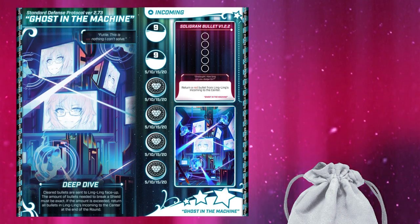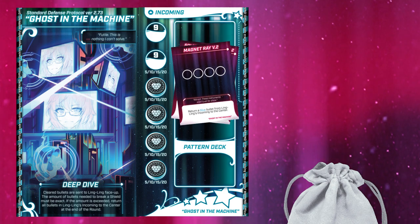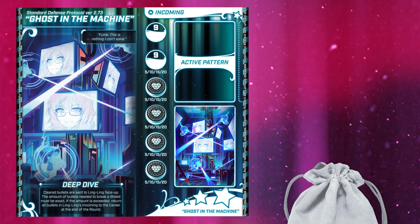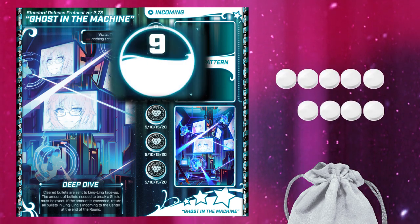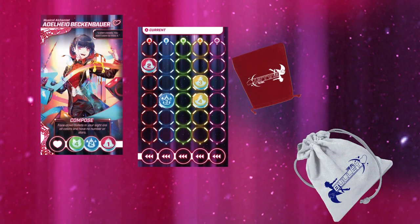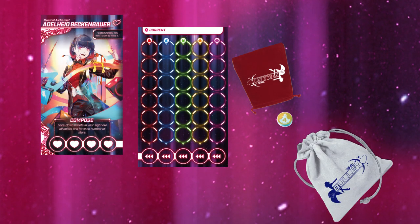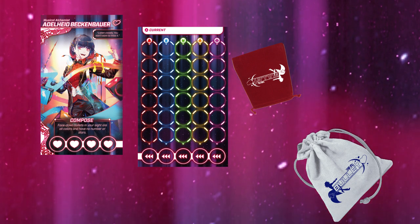Before ending the boss's turn, reveal the next pattern card. If the deck is empty, simply shuffle the cards into the discard and form a new deck. Then the heroines draw intensity based on the number of the bottommost broken shield. Once a heroine is out of life, they are out of the game. Any bullets remaining in their sight boards and current are returned to the center. Remember, the number of heroines affects the number of bullets needed to remove the shield the next turn.